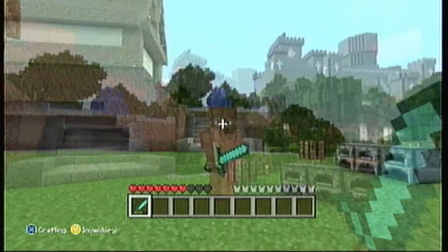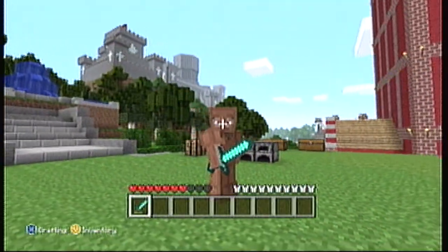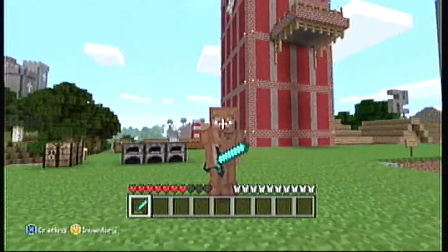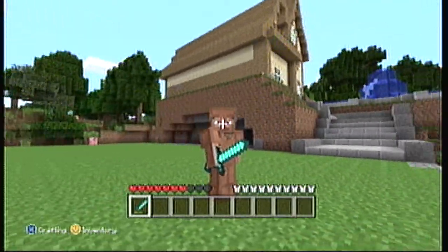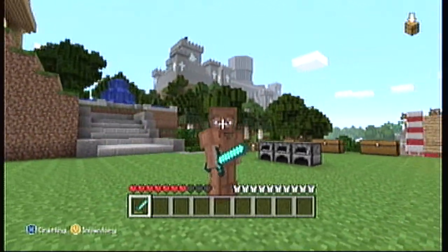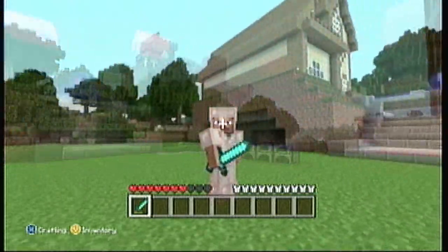The first set of armor I'm going to be showing you guys is Leather Armor, and Leather Armor gives you about 29% protection bonus from all damage besides falling damage. All armors do not take in falling damage until about the 1.0 update.